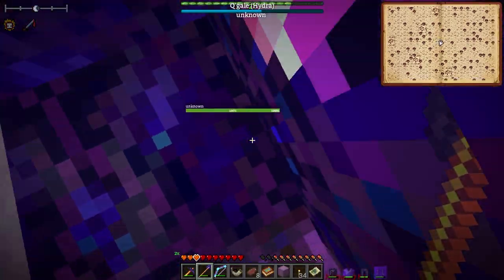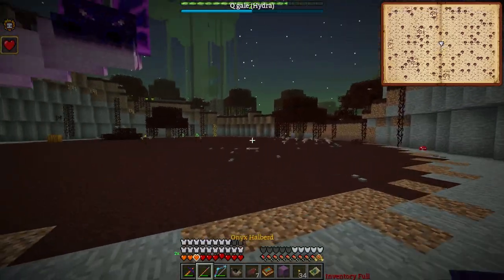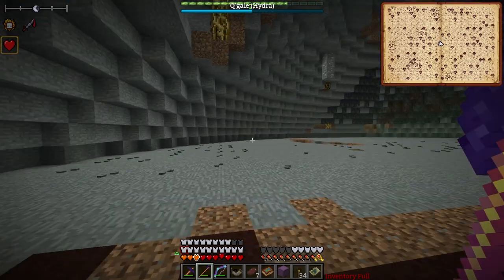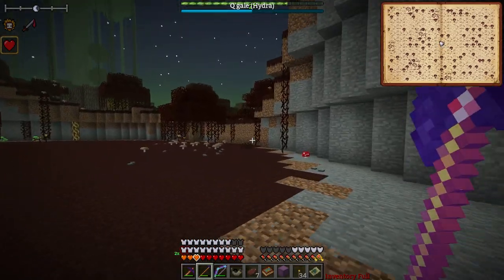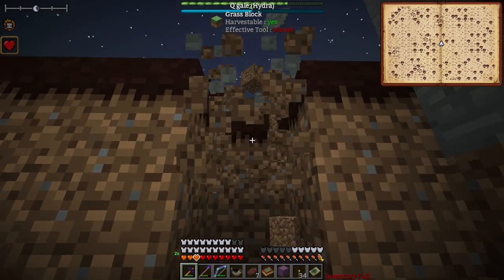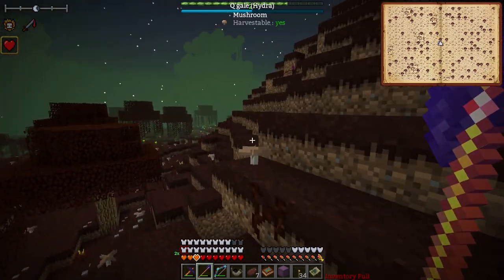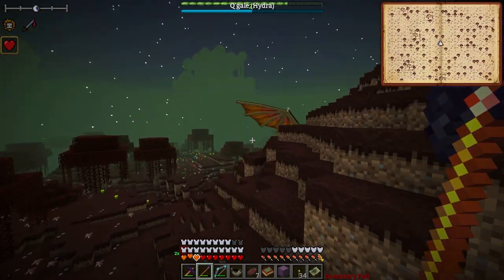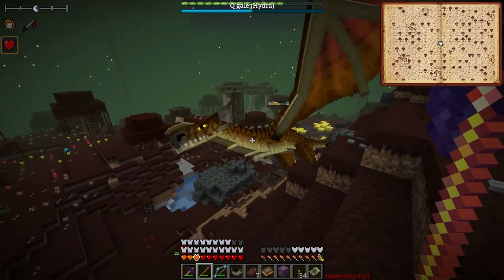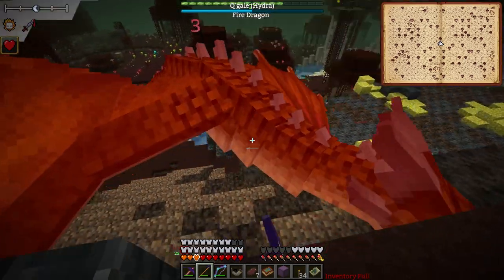We can step back for a second. I'm not sure what caused that big damage hit just a moment ago. I also want to get my dragon in here - where is he? I think this guy can regenerate, by the way. Come on, I've got to wake this dragon up - he's not being smart. Hey, come here! You've got a problem going up mountains or something?